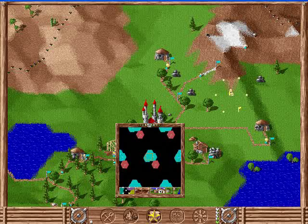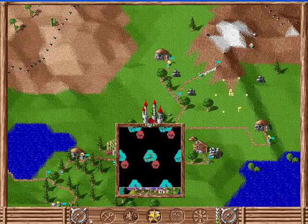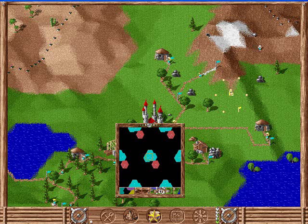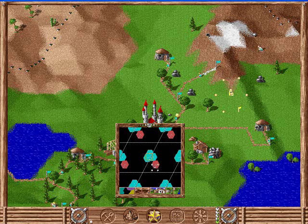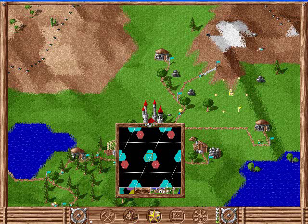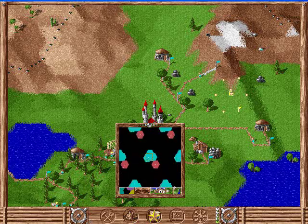This is the map - this shows the territory, the roads, and the buildings. You can see this world is very tiny and it wraps around on itself. And you can zoom in.